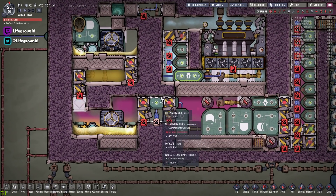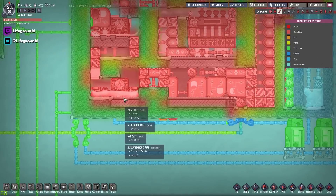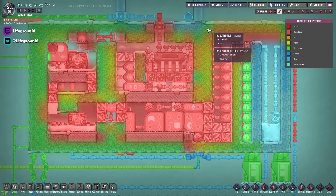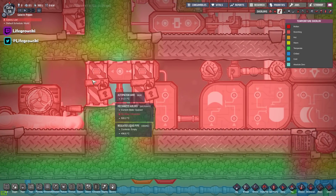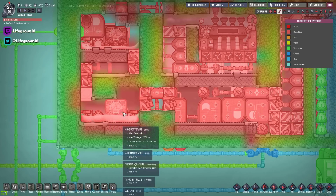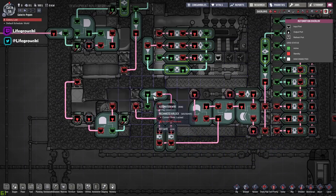That's why I've got all this sour gas sitting here. These rooms are sort of insulated from each other — we have a vacuum airlock here, and if we look at the thermal overlay you can actually see it is a vacuum. This is mostly so I can keep all the heat in until it's ready to be diffused into the build. The aqua tuner is working hard trying to make sour gas, so if I'm leaching heat out it'll slow the process down — I want this to cook up my petroleum, which is why I've got this vacuum here.